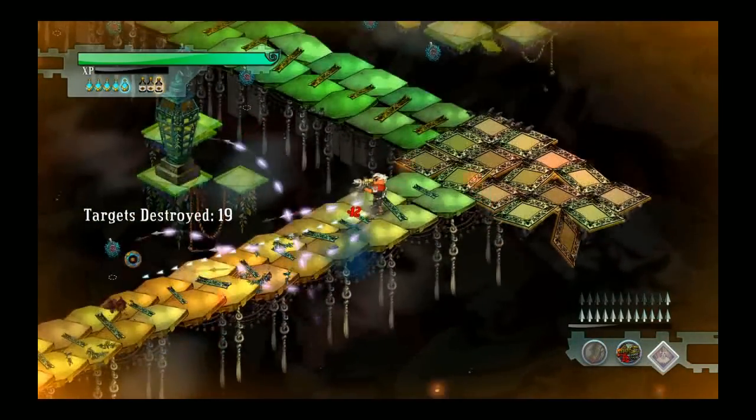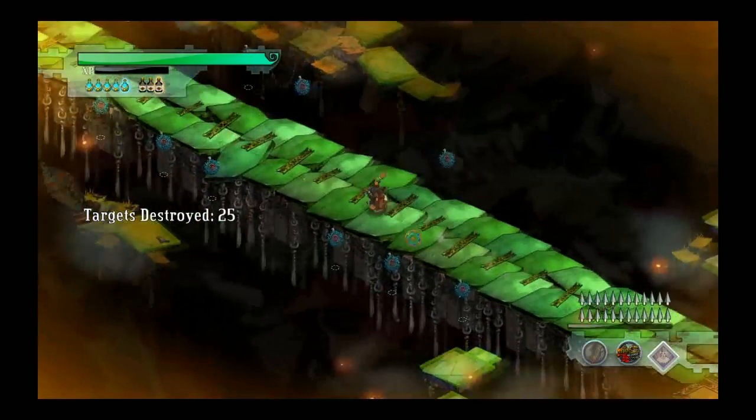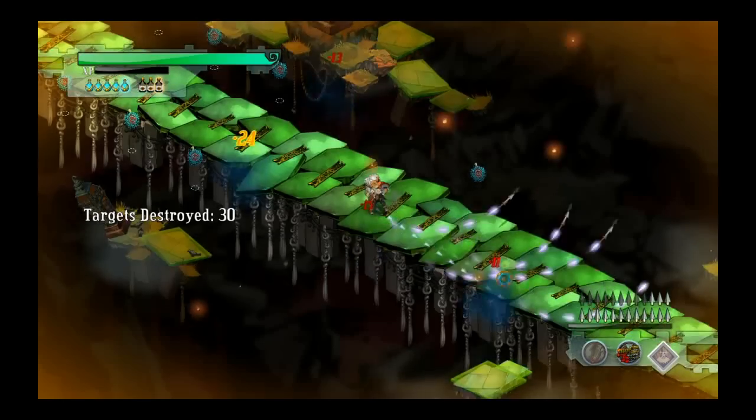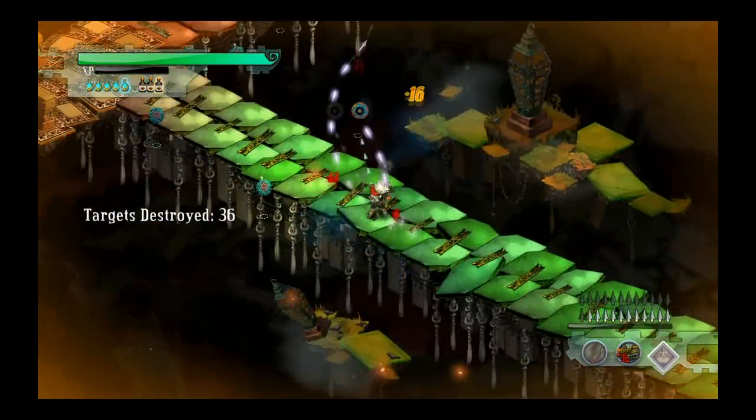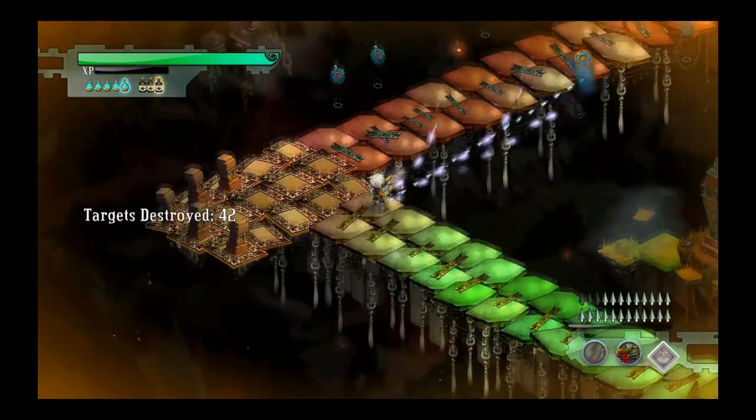It can be done without the auto-aim, but this just makes it really, really easy. Just run around shooting off random arrows and they will home in and find their target. Another key thing in terms of movement is to make sure you roll when you're reloading — that way you can keep moving and dodge the falling platforms behind you.